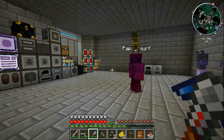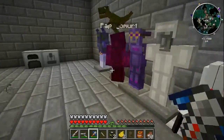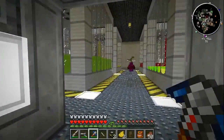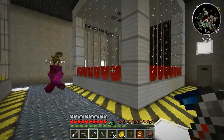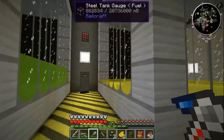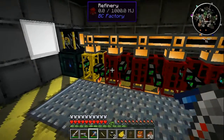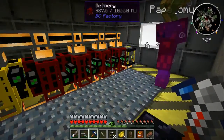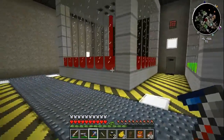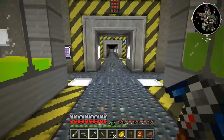Welcome back to Dual Mod Survival. Last episode we collected a bunch of fuel and started filling up the last tank with more life essence — we have four of them so we might as well use them. Our refiners are still going, producing a lot of fuel, using quite a bit of energy, but that's okay since we still have nether star power. Now it's time to use all this fuel.